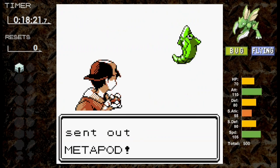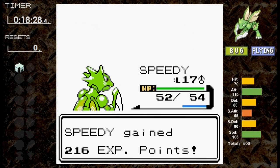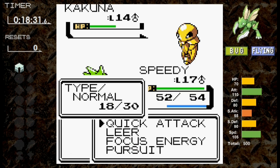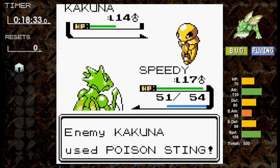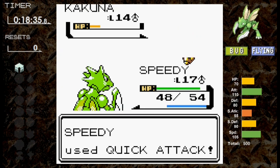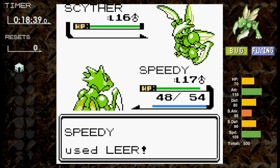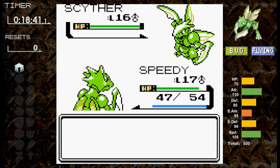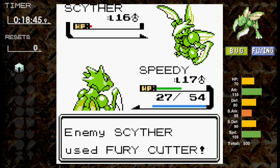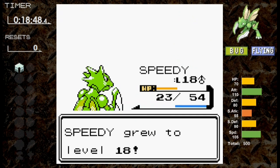First up is Metapod. Quick Attack does less than half, String Shot fails, and one more Quick Attack takes it out. Against Kakuna, Poison Sting threatens us, but it uses Harden on the first move. I use Focus Energy, and we get hit with Poison Sting but no poison. Quick Attack gets Kakuna down to its last legs, and another Poison Sting hits with no poison. Now it's Scyther versus Scyther. We use Leer three times to whittle down defenses, then a critical Quick Attack does massive damage. One more Quick Attack squashes Scyther and Bugsy.